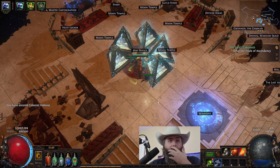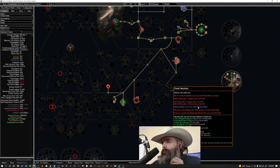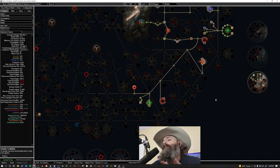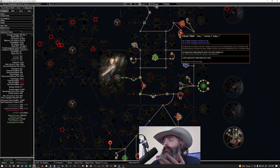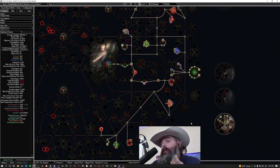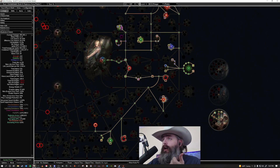Let's look at the Path of Building real quick, because the original tree has now changed. We took some different paths — we had originally come all the way down to Disciple of Slaughter to get our frenzy charges. I was afraid that with health being as low as it is I wouldn't be able to effectively use Blood Rage, so we opted to take the leech mastery. Mana can be a slight issue on single target, which is why I carry a mana flask — I think you should as well.